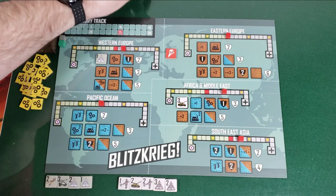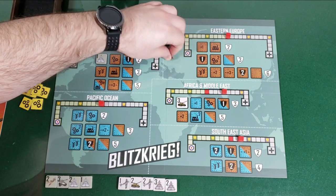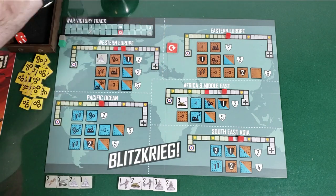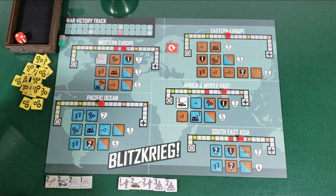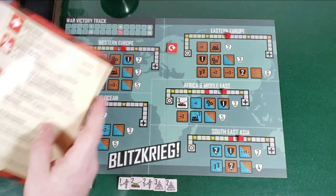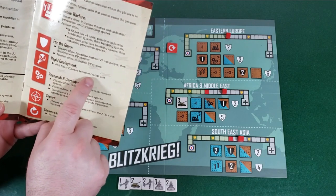Let's do the AI turn. We draw a stratagem — Steamroll. Steamroll, as I explained earlier, just repeats the previous action. So he's going to repeat the Rapid Deployment stratagem filter, which is choose leftmost valid unit.